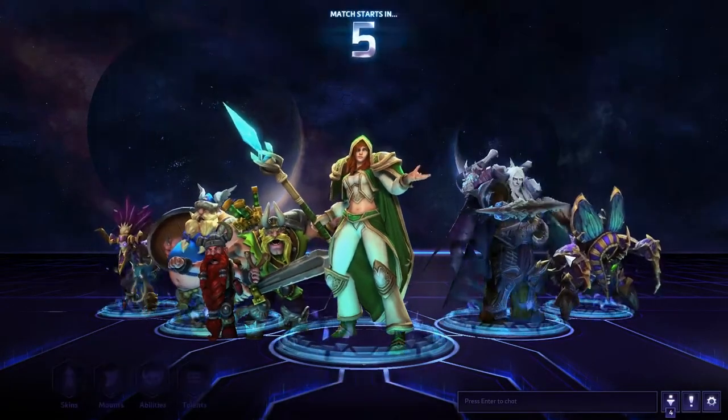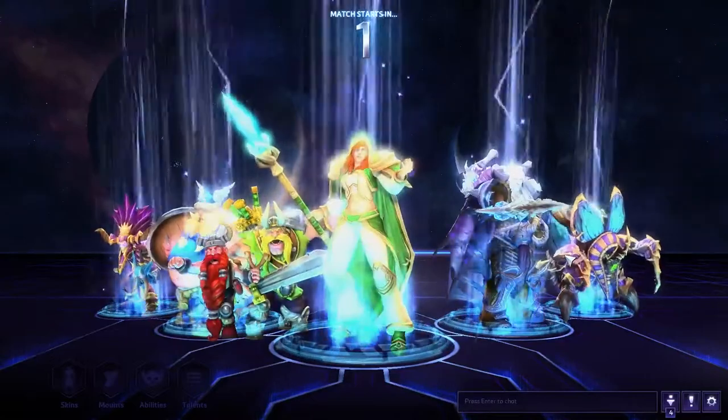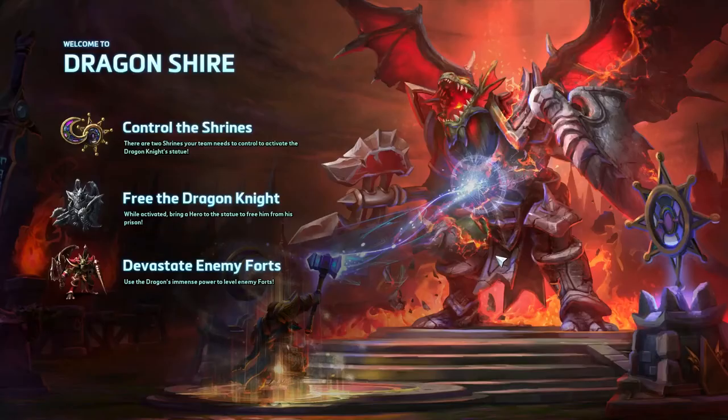We are with Nazebo, the Lost Vikings, Arthas, Anubarak, and myself, Jaina. Unfortunately, I'm the only DPS, but that's alright — we can work with it. We have two tanks, which is always very good, particularly for a hero like Jaina who lacks any major escape. They can hold the front line for me while I do all the damage. Hopefully it goes that well — depends on the enemy team composition as well.